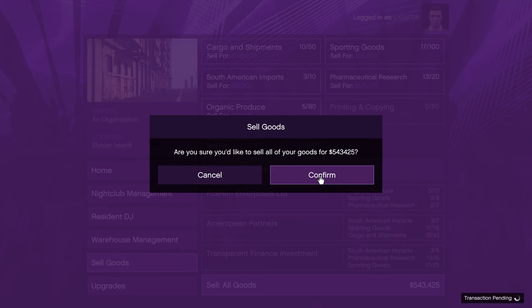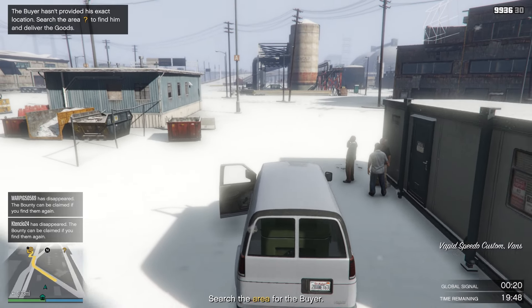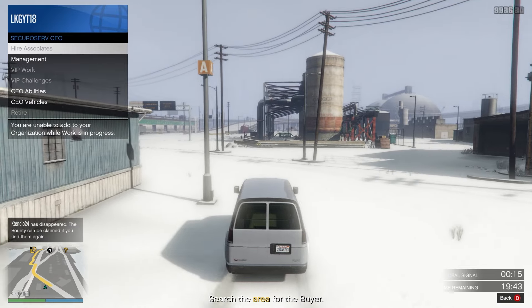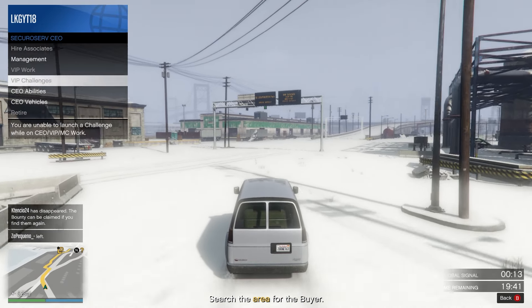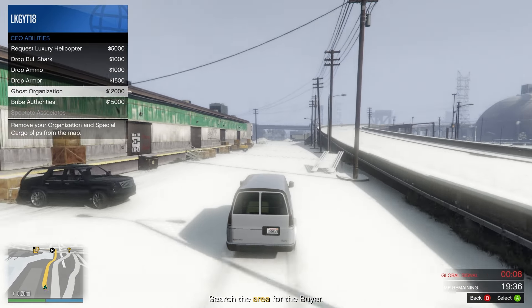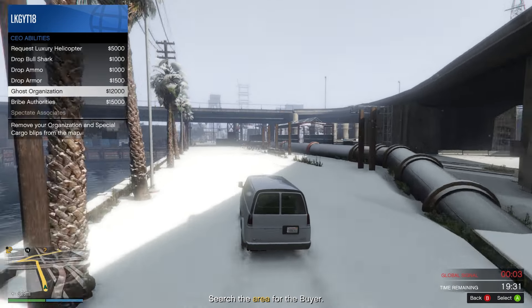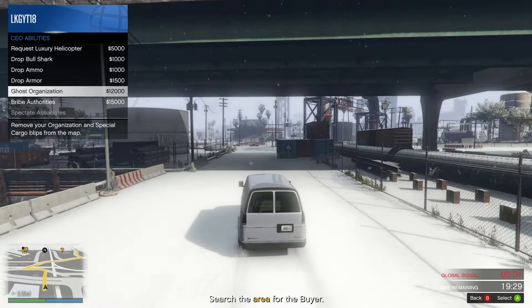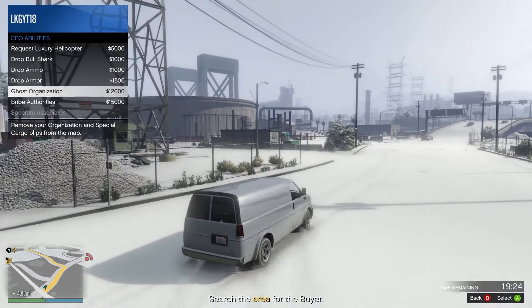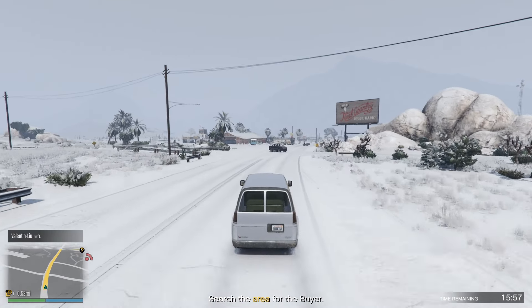When you get into the vehicle, go into your interaction menu and hover over Ghost Organization. You can activate this either as a CEO or a VIP — it's in the abilities section. If you choose to use it, it will take you and your product off the radar for three minutes. It's a great tool to use if you're going through an area where there's a lot of activity or you feel like you could be in possible danger, as it makes it a lot harder for griefers to get to you.